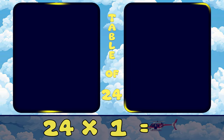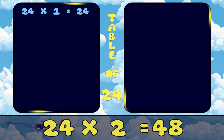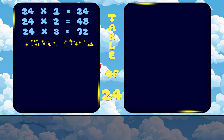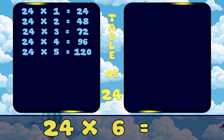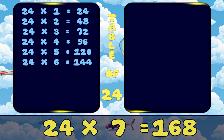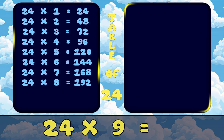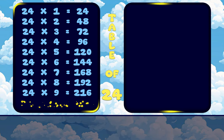24, 1's are 24. 24, 2's are 48. 24, 3's are 72. 24, 4's are 96. 24, 5's are 120. 24, 6's are 144. 24, 7's are 168. 24, 8's are 192. 24, 9's are 216. 24, 10's are 240.